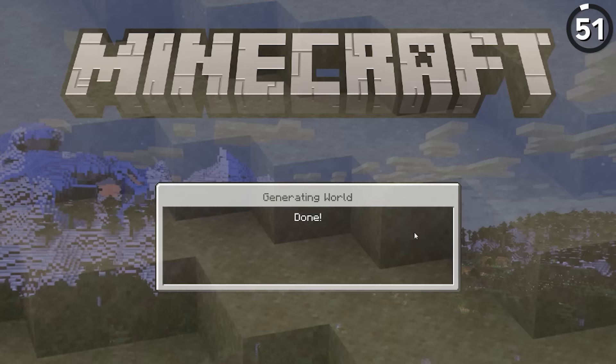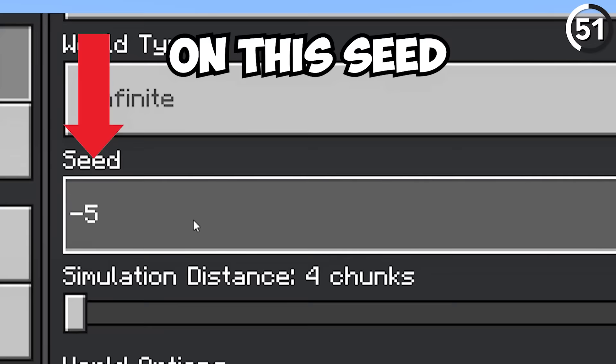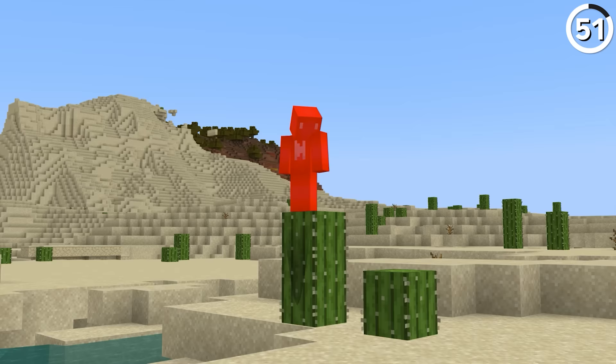Spawning into a new world should be a positive experience — the start of something fresh and exciting. But in this case, it's more of a rude awakening: on this seed, you just so happen to spawn right on top of a cactus. I don't think I'm out of line by calling that a bad spawn. So if you want to start out your world with a depleted health bar and a bad attitude, I guess this does the trick.